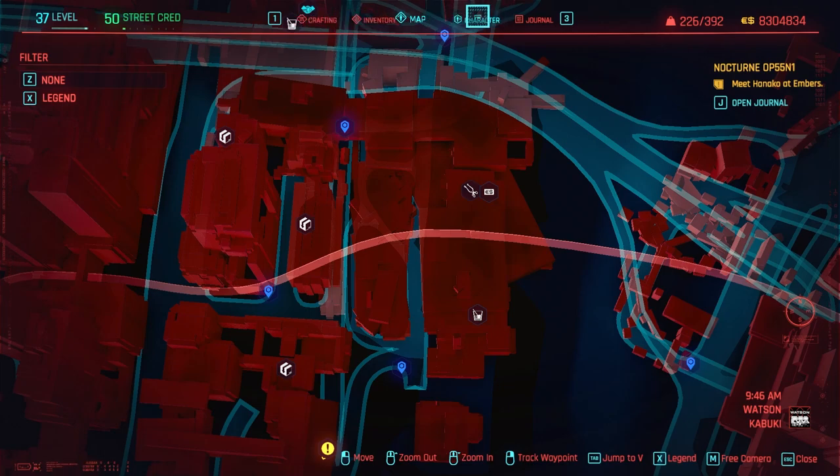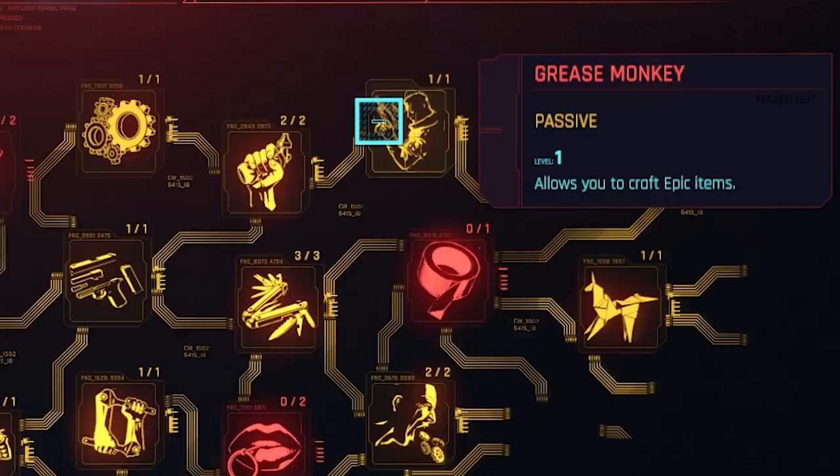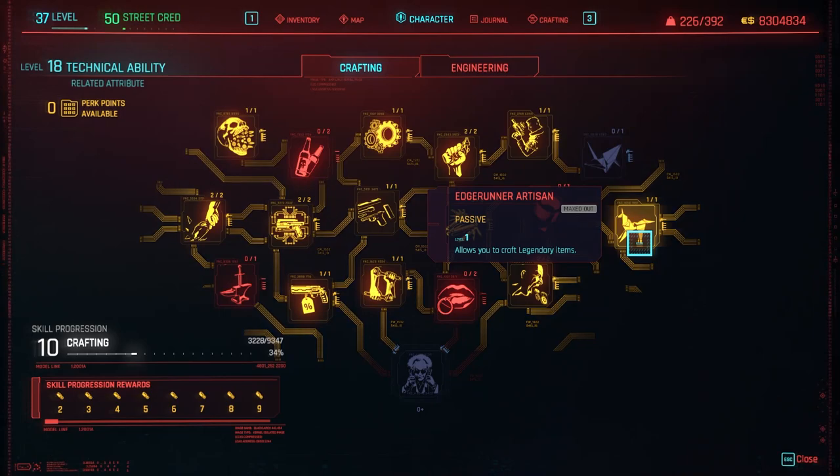To be able to craft it, you have to put some points into your crafting. You need 18 attribute points in Technical Ability because you need the Edge Runner Artisan perk on the right side — it only unlocks once you have 18 Technical Ability. But once you get that, you pretty much have the best gun in the game and you're able to kill everything.